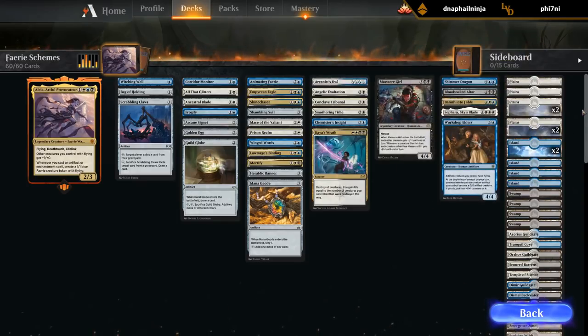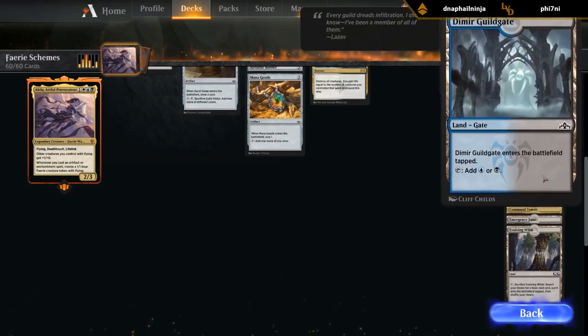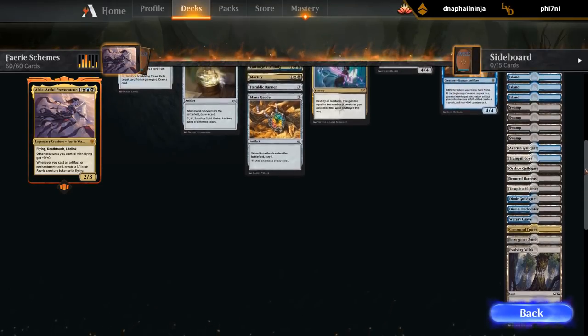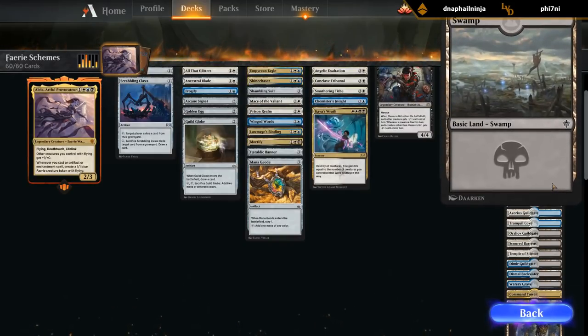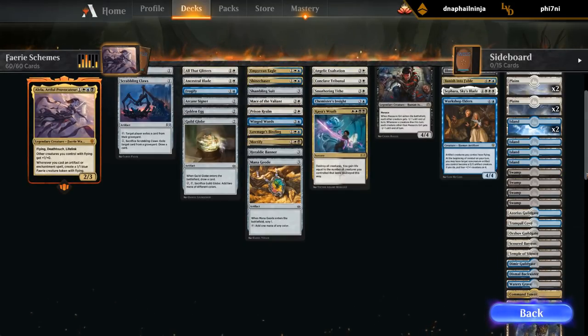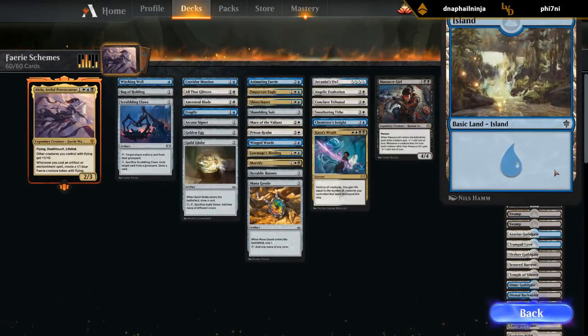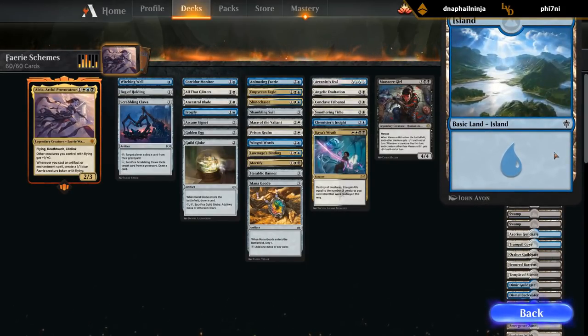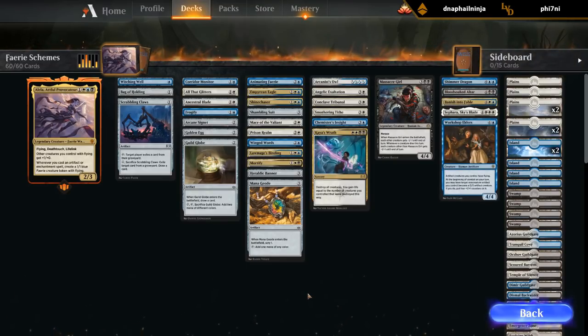And then our mana base. Watery Grave is the only shockland, and then a bunch of taplands in the different colors. Let's take a look at the basic lands and the new art. Love this well, and our John Avon Island is beautiful too.